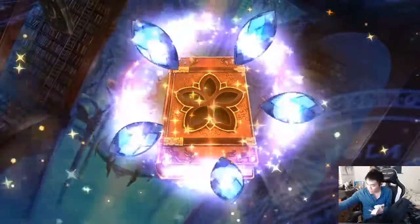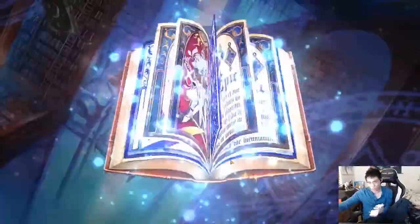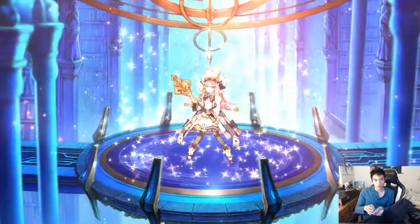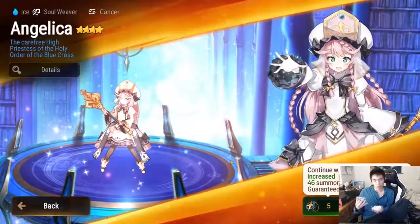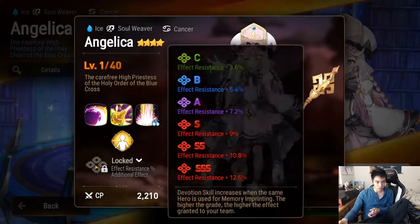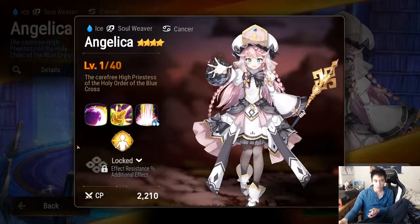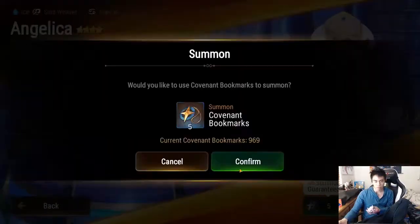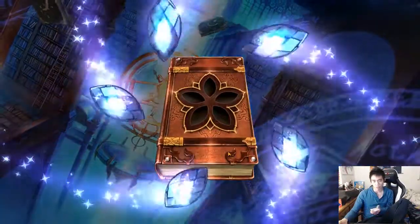I'm hoping for the artifact at this point. Nope, four-star hero — Angelica! I can definitely use that. 12% resistance increase for everyone — nice. I haven't built her yet, she's just five-starred.